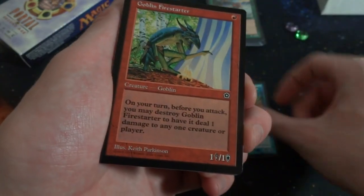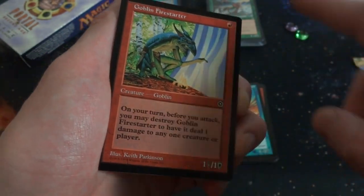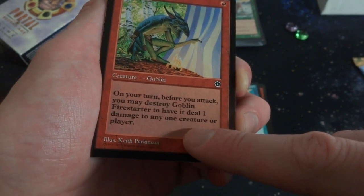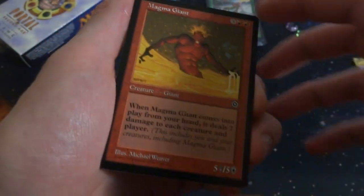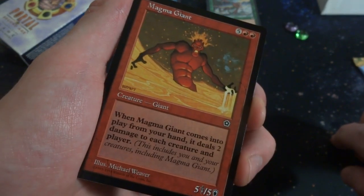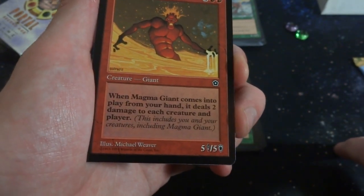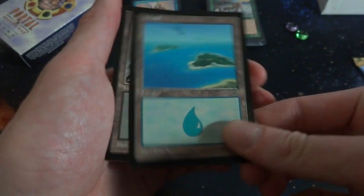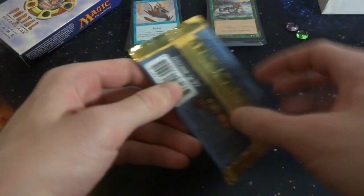Talus Airship again. Goblin Fire Starter - one red, looks like he's gonna start a fire inside a tent, one/one goblin. On your turn before you attack you may destroy Goblin Fire Starter to have it deal one damage to any one creature or player - so he burns himself, not very smart. By Keith Parkinson. Thief of Dreams again - beastly fun-looking art. Magma Giant - big old guy, five and two red, crazy art by Michael Weaver, he's just playing in the magma. When Magma Giant comes into play from your hand it deals two damage to each creature and each player - it's a five/five, can just do a board wipe if there are a bunch of small creatures. Beautiful Island and a beautiful Swamp. Two lands in that pack.